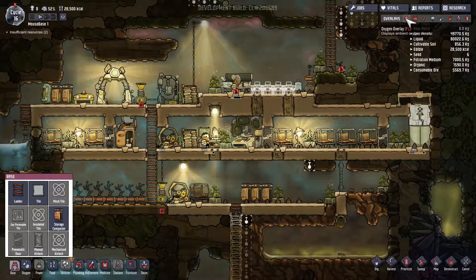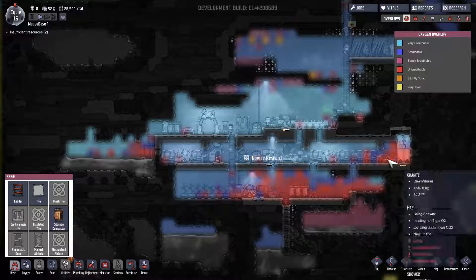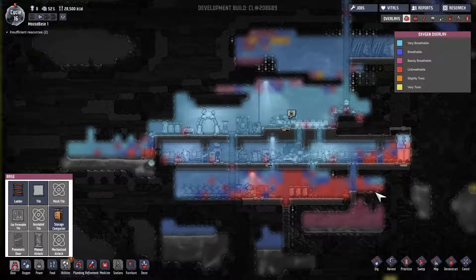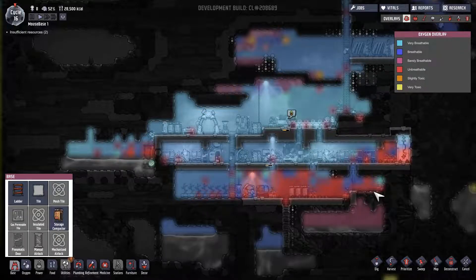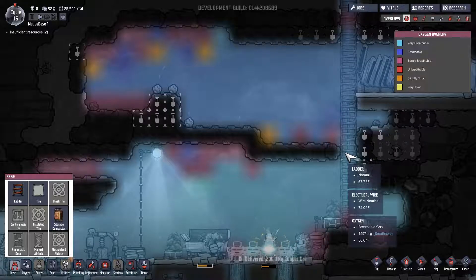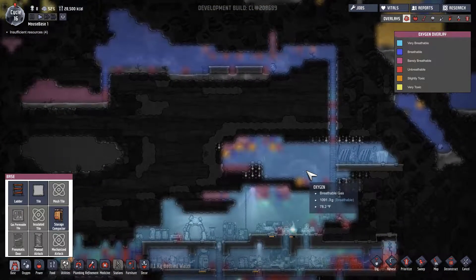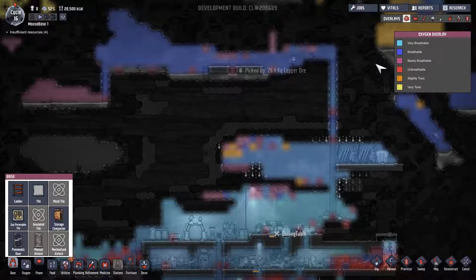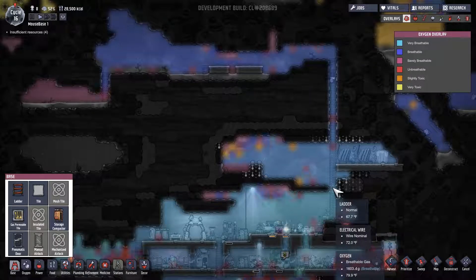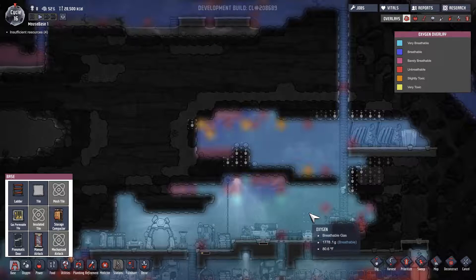Hopefully our oxygen production is looking a little bit better — still not great in here though. What I could do is maybe close off these areas so they're not as well oxygenated. The only problem is that as people come up here they're going to be choking out, so I don't know if that's ideal.